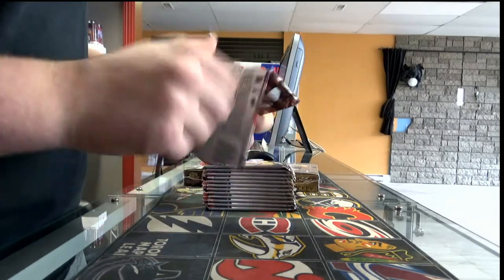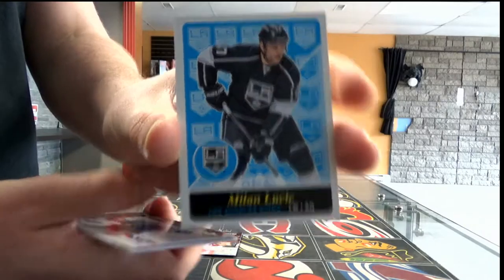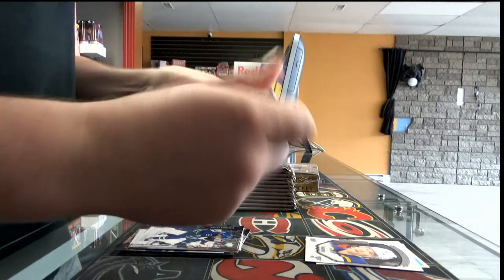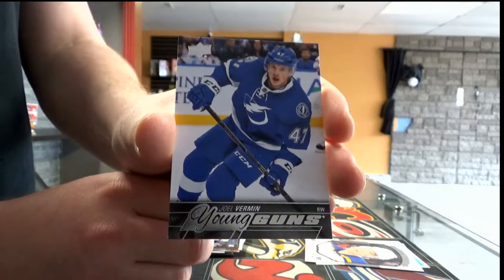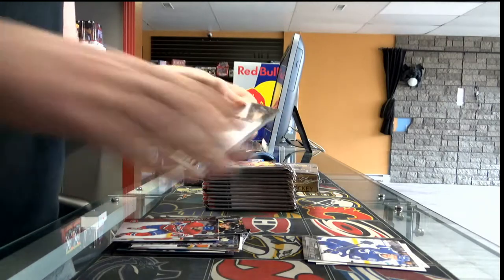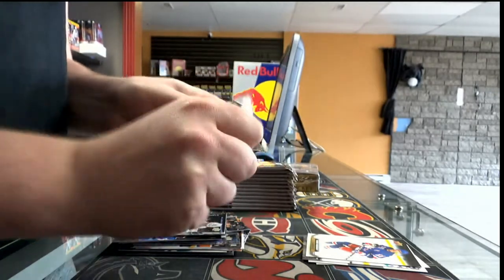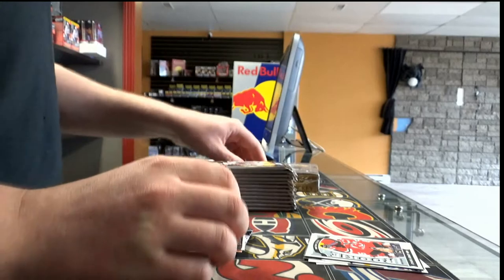Pack number one, let's start with a retro LA Kings Milan Lucic. Portraits of Colton Perico rookie, Joao Vermin Tampa Bay Lightning — he's always with Jack Aiko. Next we have the canvas, tired canvas of Mark Messier.